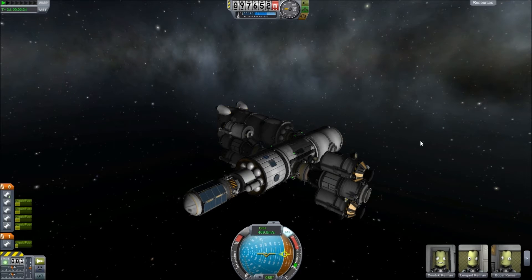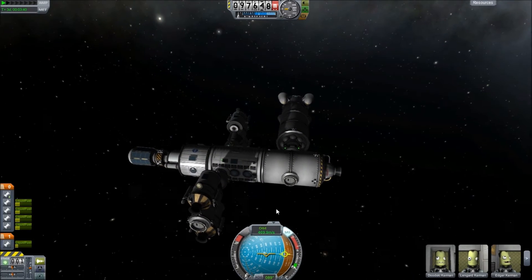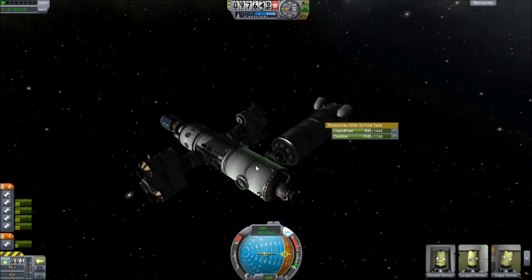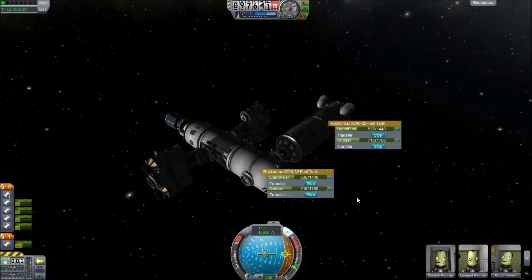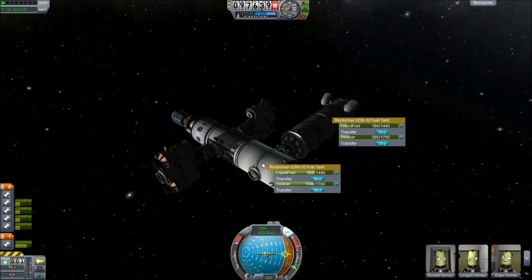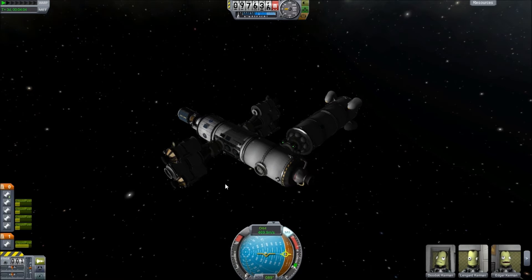And we're back. So here we are with Moon Lab 1, with the refueler fitted. What we're going to do now is actually land one of our reusable moon landers on the moon. We'll select this and dump all of the fuel into the main tank on the station, and that should hopefully keep us supplied for plenty of time. It's going to take about a quarter and a bit of this tank to fill the lander each time, so I'd say we've got at least three flights out of that.